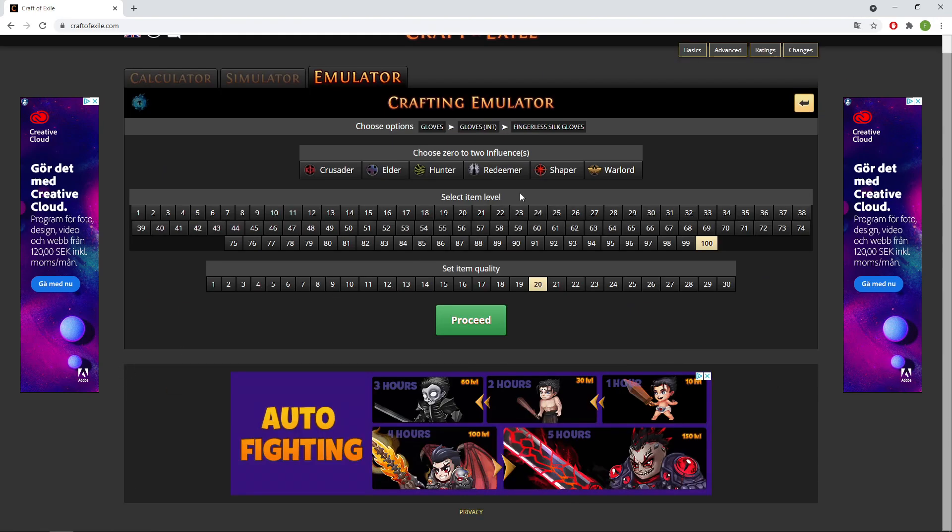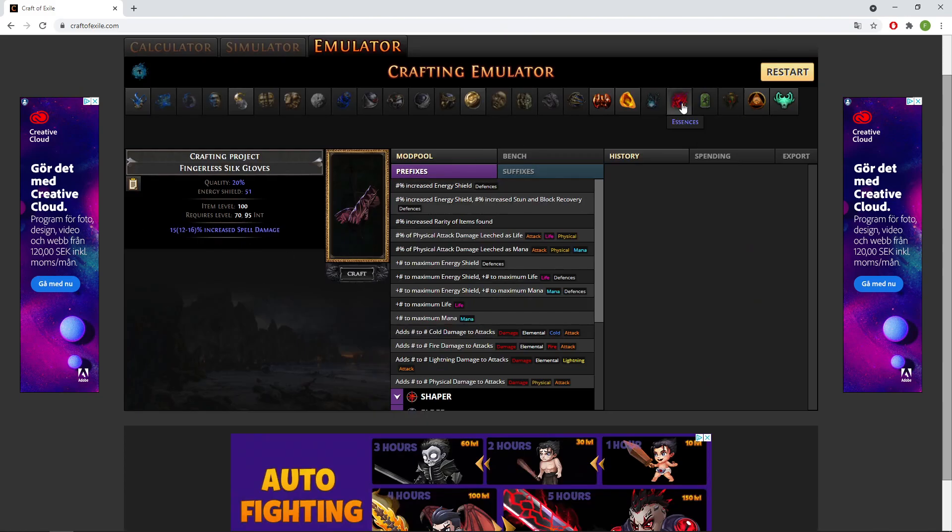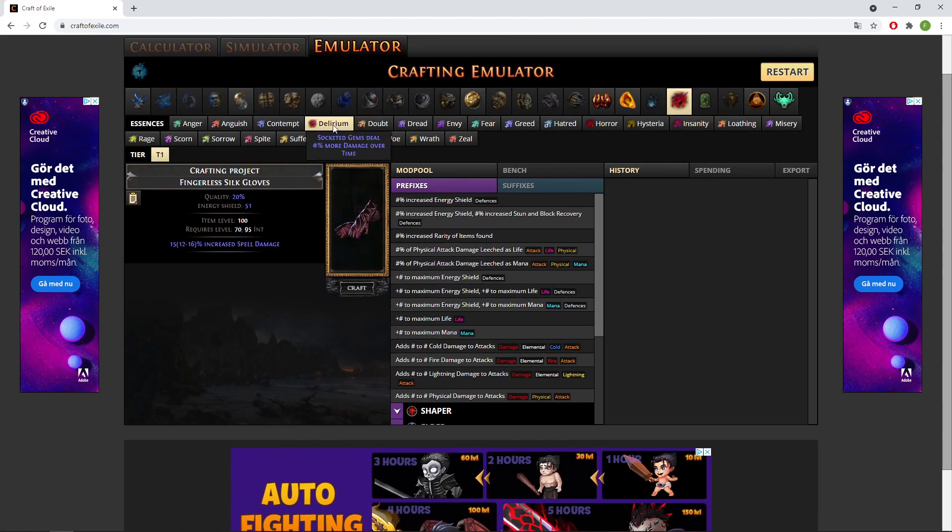You're going to want to start off with fingerless silk gloves and just slap on an Essence of Delirium. Essence of Delirium gives socketed gem skill 30% more damage over time, which efficiently boosts your Essence Drain with 30% more damage. Let's try it out.